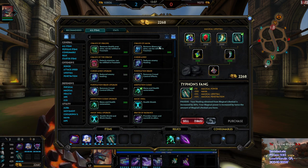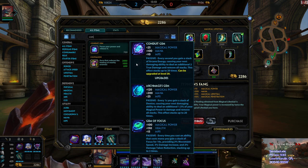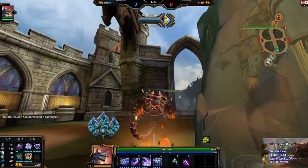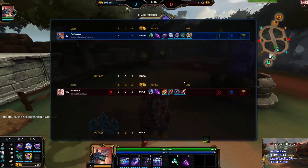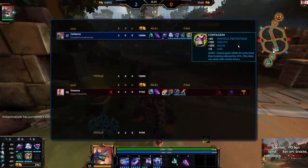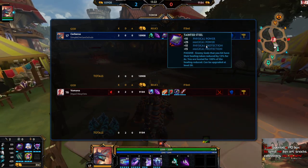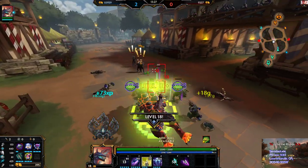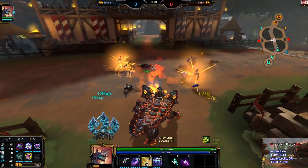Let's go Contagion - more anti-heal. He's going more healing. How much anti-heal do I have? That's 25, that's 40, so it's 65. And when this is upgraded I think it's 30%, so I'll have 95% - that's basically capped out.